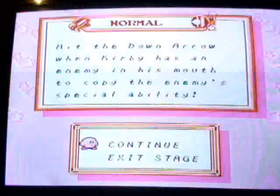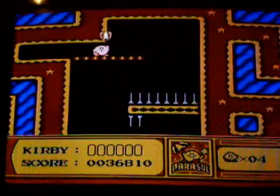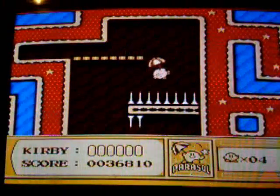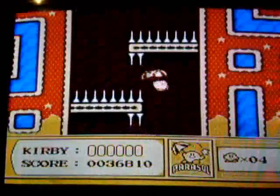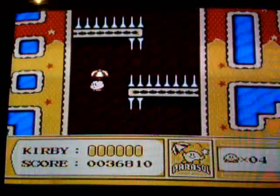The pause screen is interesting because that's normal Kirby, but then it changes for Parasol Kirby. You can also exit stage and continue, which really isn't that bad. The Parasol Kirby is useful for the spikes — if he had done this before then he would have figured out that it would be much safer and easier.